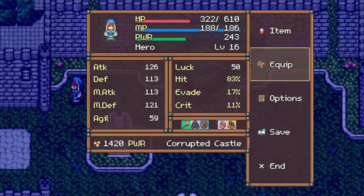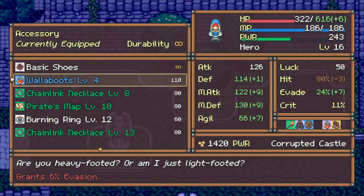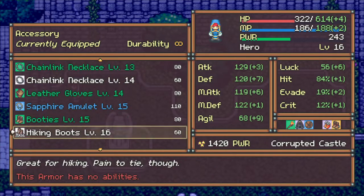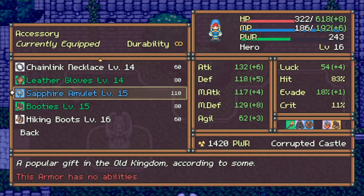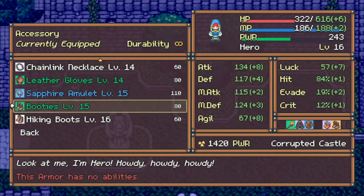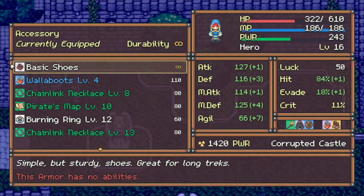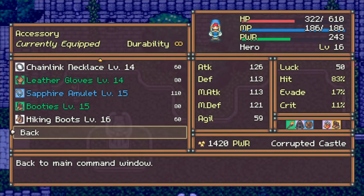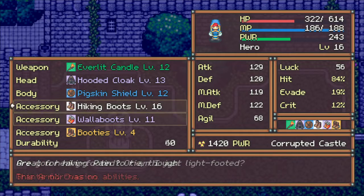Let's see what we can do about our items, our equipment. One of the items broke and then we got something else. Burning ring would be nice. Leather gloves, sapphire booties. Those hiking boots are pretty good, but I would really like to have something with a little bit more durability. I still haven't got any orange durability max durability accessories yet, so those are going to keep breaking.